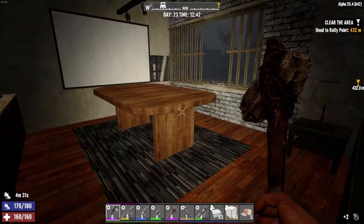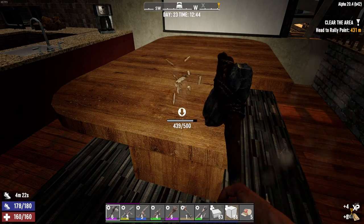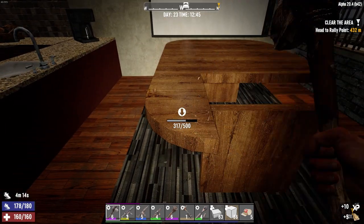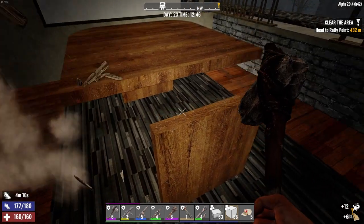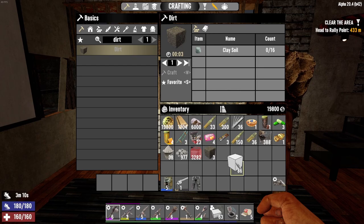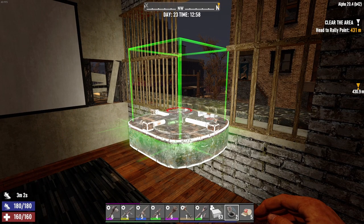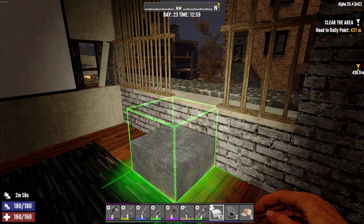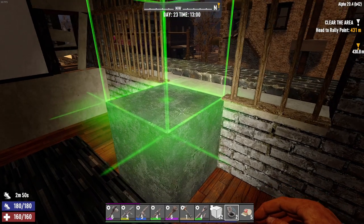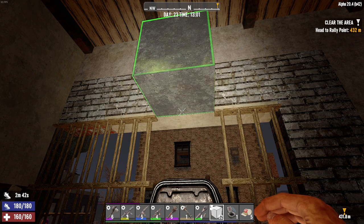There we go - our two vault hatches. Let's get rid of this table and set up a couple of blocks right here. We'll place the turrets right up on top of them, and I'll probably put the generator behind the counter here on the left side - hopefully that'll keep it safe enough from any cops that come up here and try to spit inside. I'm obviously going to have to put some kind of stairs here too.